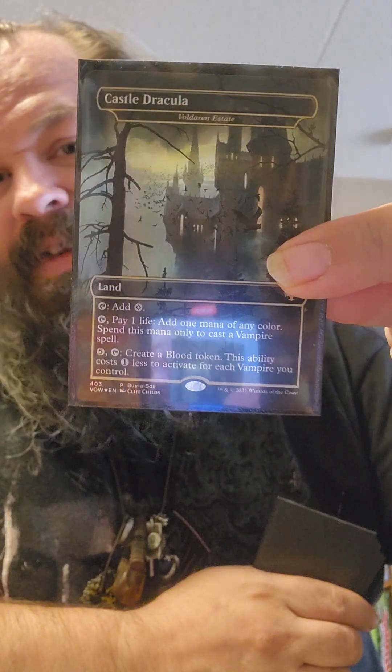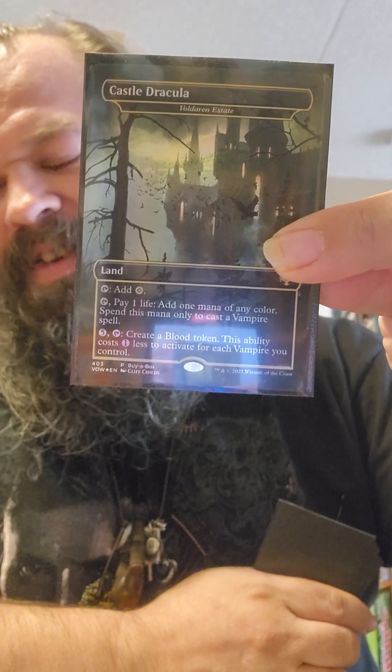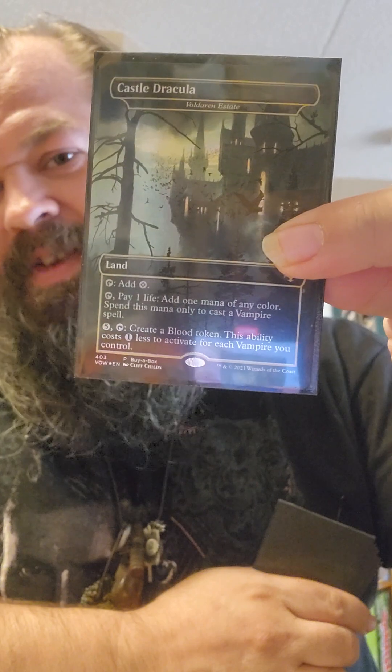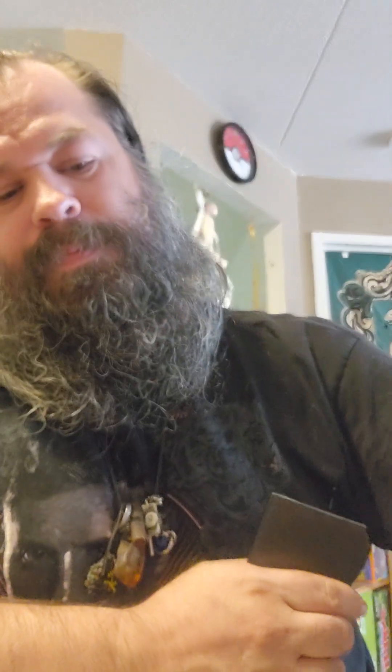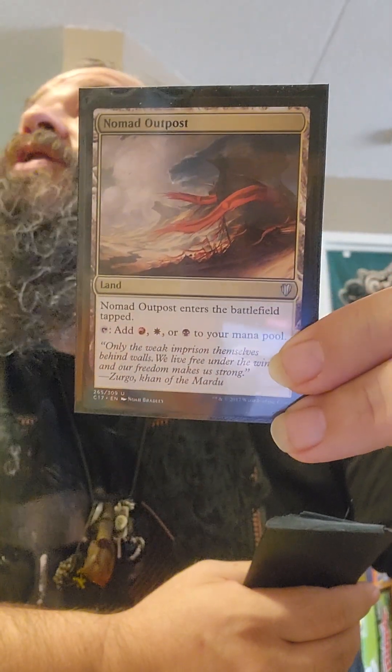We got Bujakabog — very good card. This one is Castle Dracula, it's like a full Daren estate but it's the Castle Dracula version. Then we've got Nomad Outpost, which is a great card. Sorry for the reflection here guys, but it's the only light I got. Got Path of Ancestry.